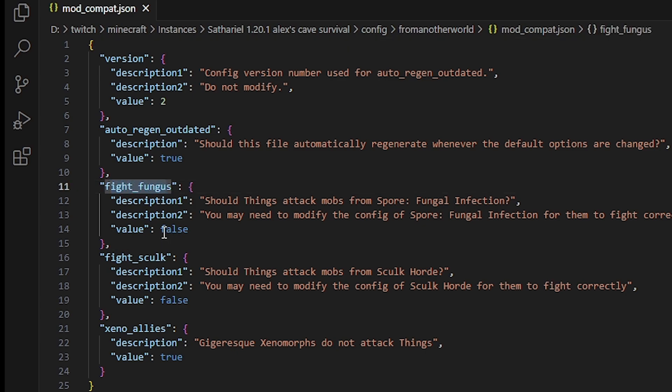For From Another World, you need to turn Fight Fungus to true. You need to turn Fight Skullc to true. And if you play with Gigaresk, there's also a way to make them fight, and you have to turn this one to false.